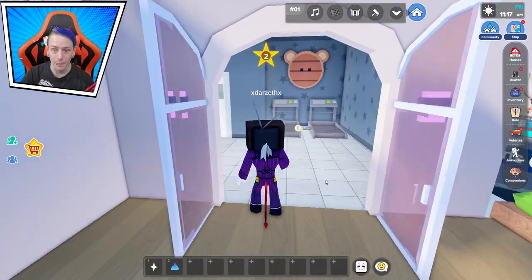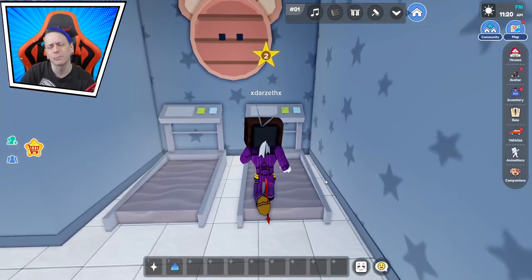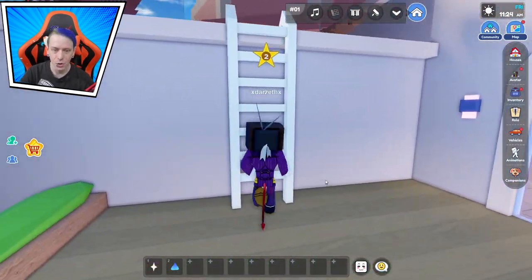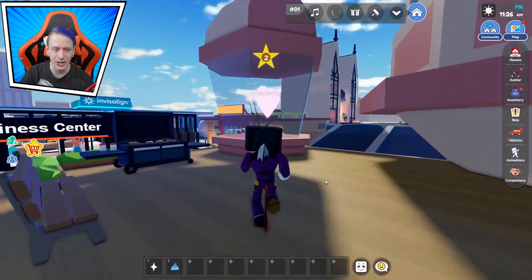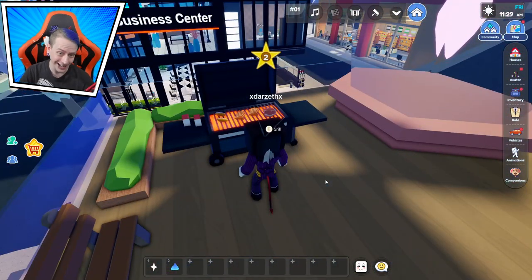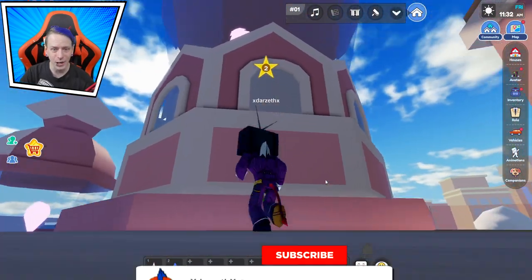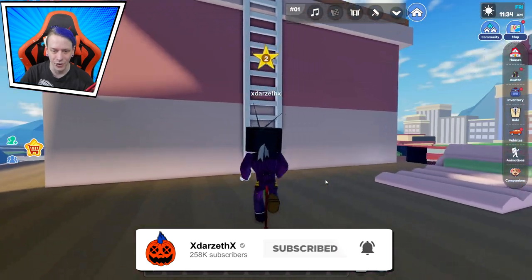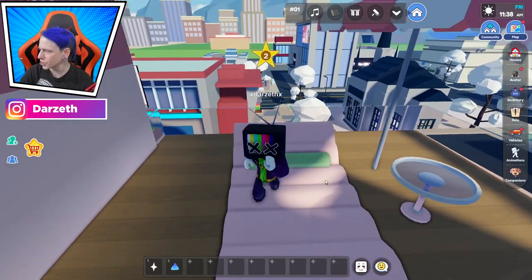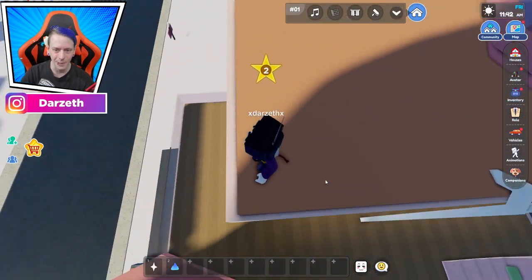There we go — we continue up here with the treadmills right outside the door. You can open the door and get a nice breeze without actually having to be outside — nice combination. Going upstairs, we get a beautiful little heart right next to the grilling section, because the him and her like to grill and barbecue together. Right here we've got another beautiful heart, and then a nice little lounge area where only about two people can fit.